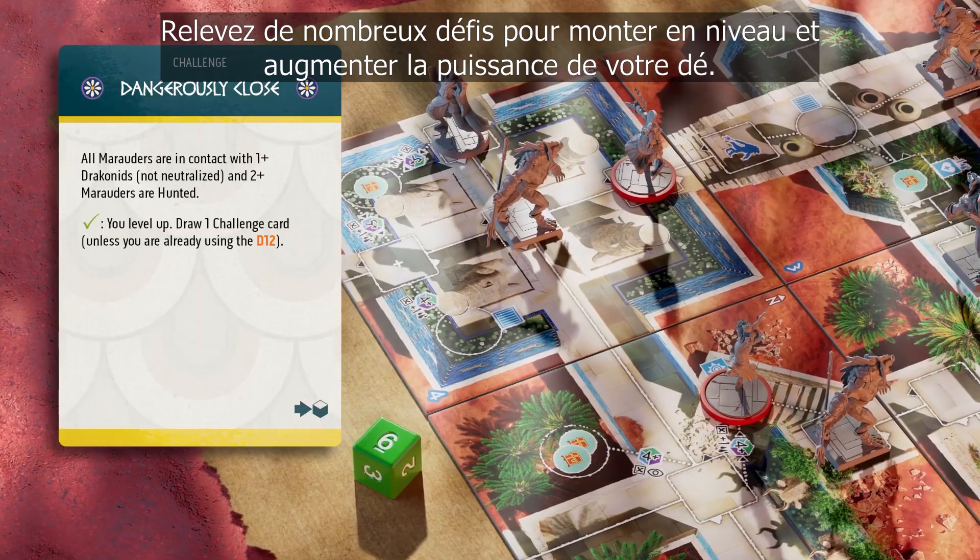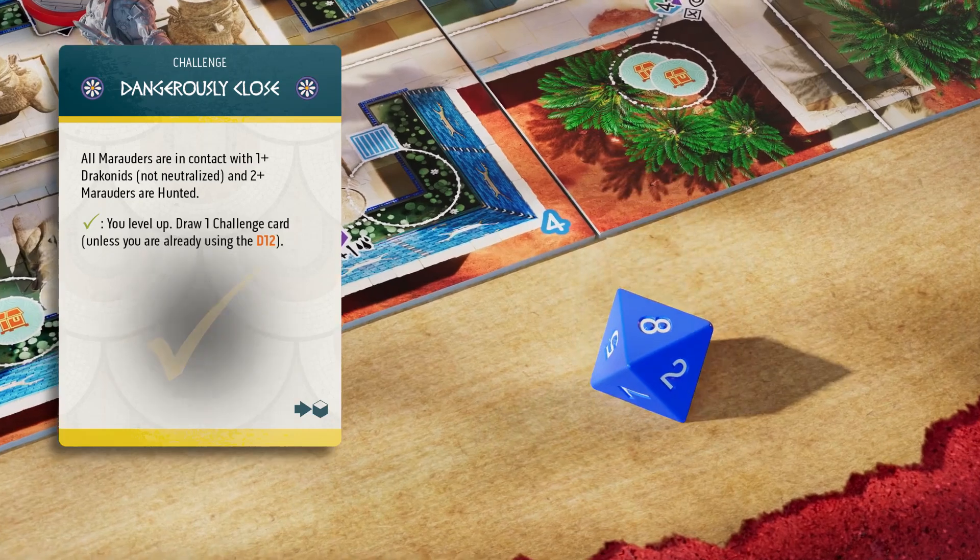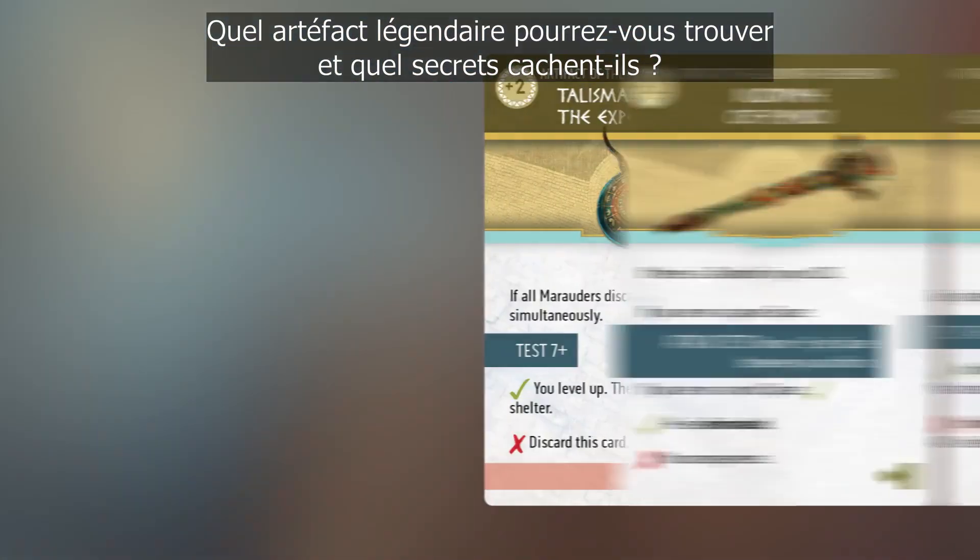Take on many challenges to level up and improve the power of your die. Which legendary artifacts can you find, and what secrets do they hide?